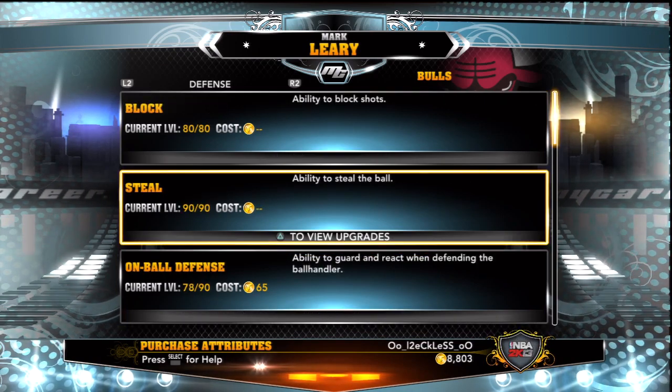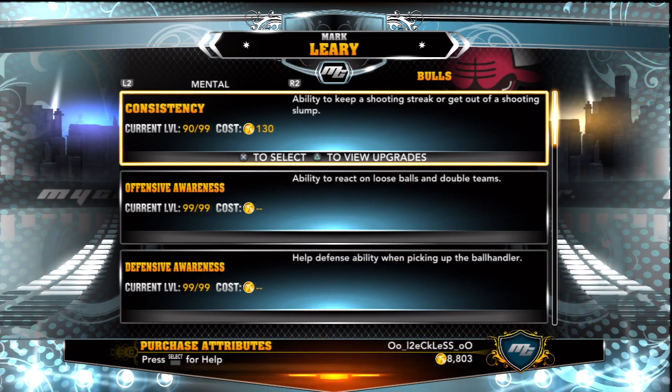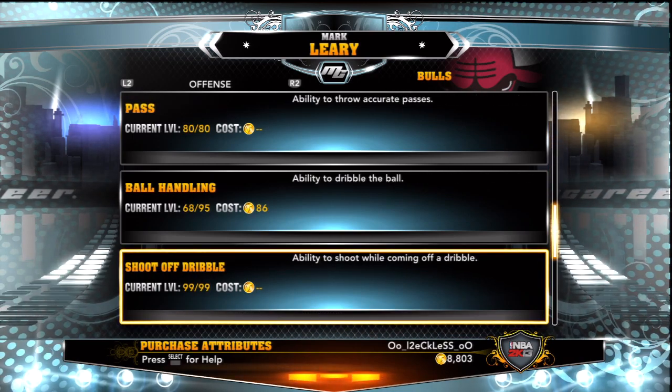I mean, I want to keep playing with this. I just made a point guard and uploaded the video of that point guard, but I really like playing as a point guard. I want to play as my small forward, but I don't like losing. So unless I can fix the losing problem, I'm probably not going to keep playing with this guy.